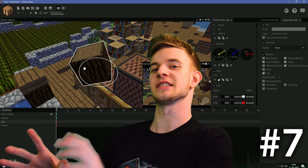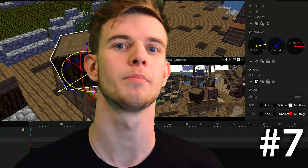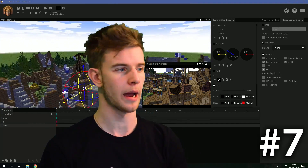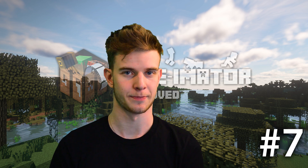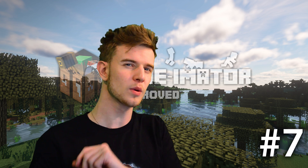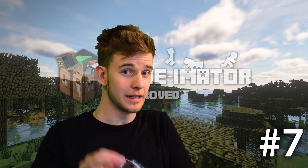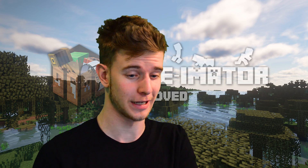Number seven: quick navigation to selected objects. Imagine you're animating stuff on one side of the map, then the camera shot changes and you have to do something all the way across the map. You have to fly all the way across, make some changes, then fly back — and it gets tiring, especially with small corrections. What if there was a simple button or keyboard shortcut that instantly jumped you to the selected object? It's a small feature but indeed a very useful one.